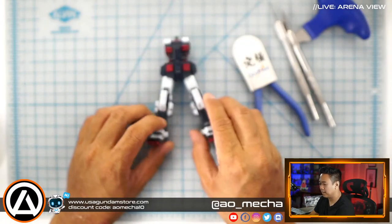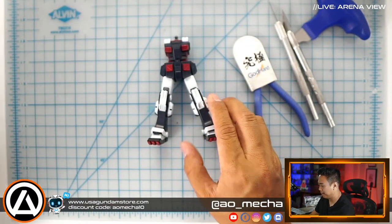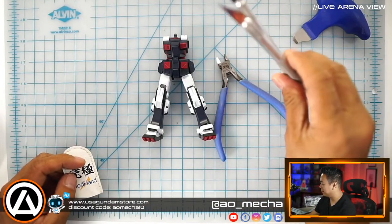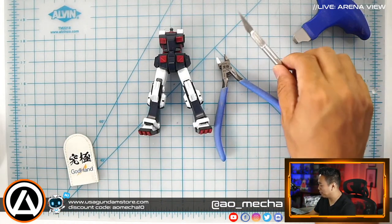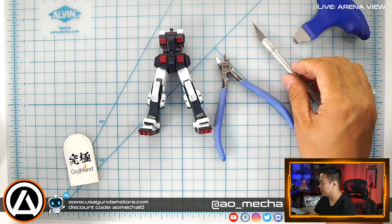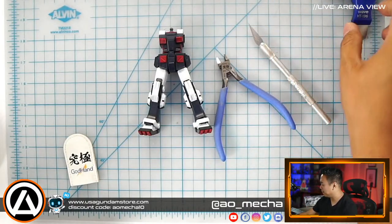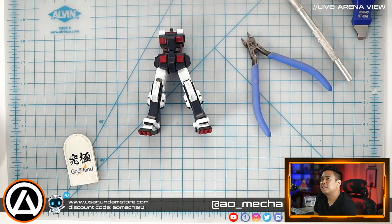Tonight we're going to continue using our trusty God Hand nippers — I have two blades, both sharp and new — and our trusty part separator should we need to backtrack. Last night, less than 24 hours ago, I did a 30-minute challenge with the 30 Minute Missions kit, which is the Rabbiot. That's kind of like Bandai's introduction to the Gunpla kit line, and it's gaining more momentum — the Rabbiot is I believe the fourth mobile suit in that series.